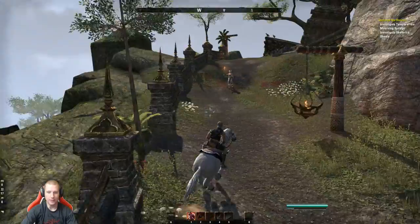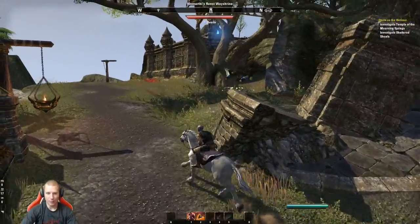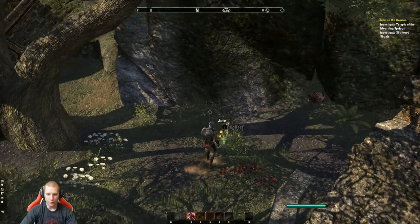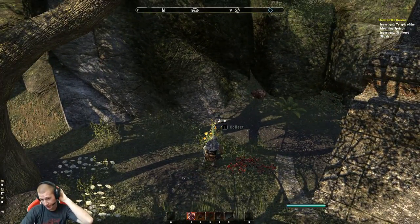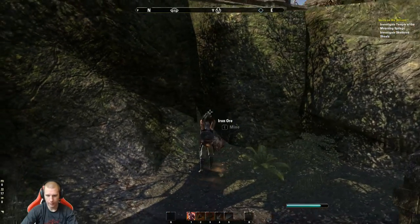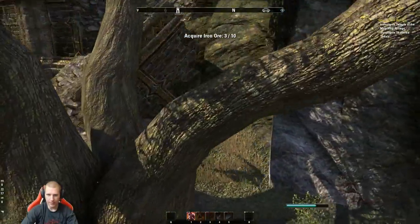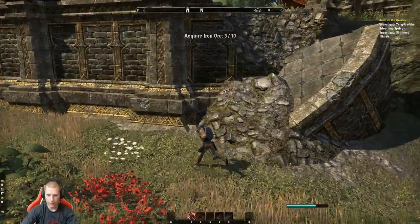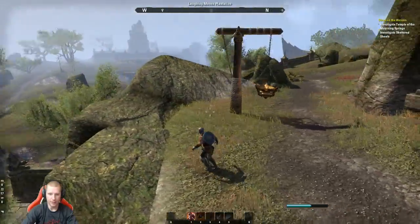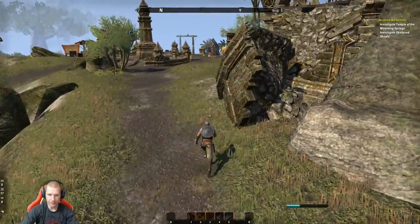Khenarthi's Roost — brings back some memories. I remember leveling here the first time with no idea what I was doing. You can interact and start picking up materials. I love picking up mats — you get some money and you can craft some armor starting out. Make sure you're picking up mats as you go. You'll start to recognize what they look like. If you see a plant or something, go around and pick it up — most likely it's interactable.